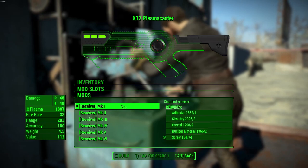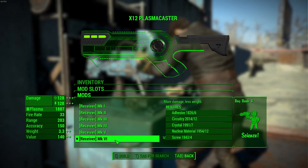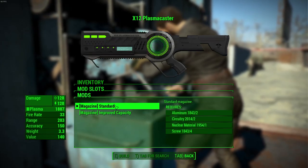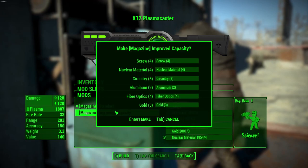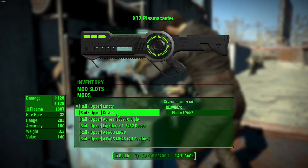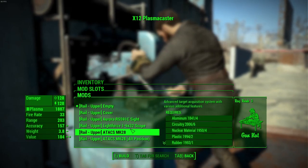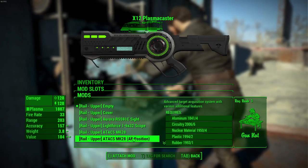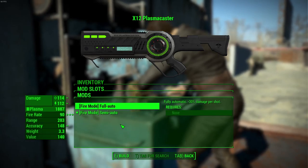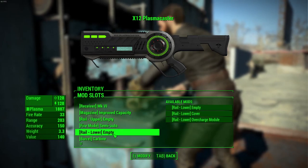For receivers, we have Mark One through Mark Six, which all increase damage as well as weight and value. For magazines, we have standard and improved capacity, which doubles the magazine size. For rail, we have empty, cover, and then a wide variety of sights like a red dot scope, larger scope, and larger scope in alternate position. You can choose between full auto or semi-auto, but you can also change that with a hotkey on the fly.